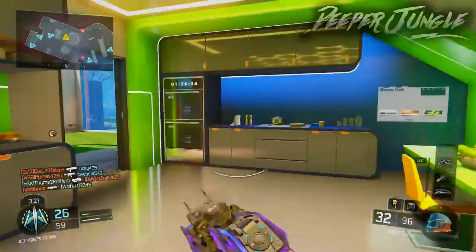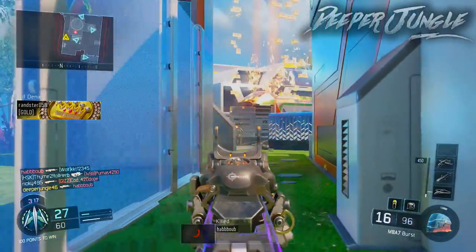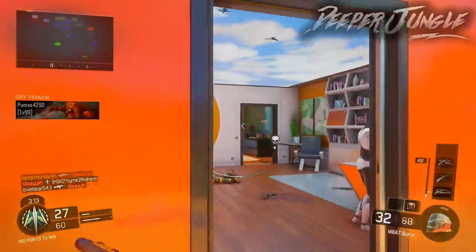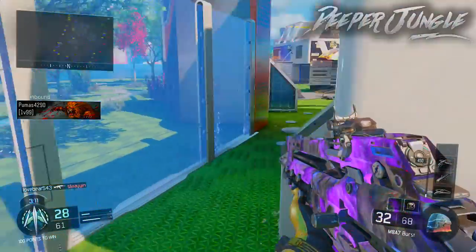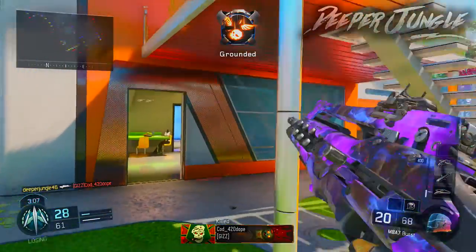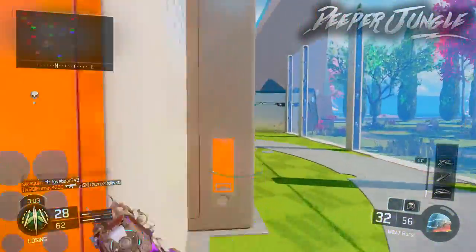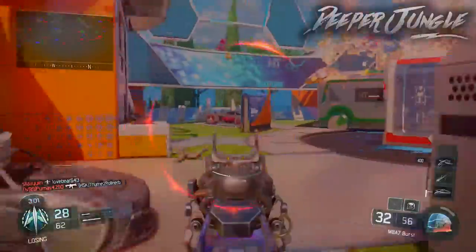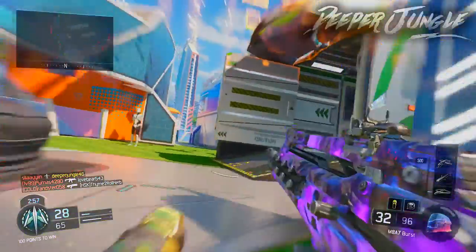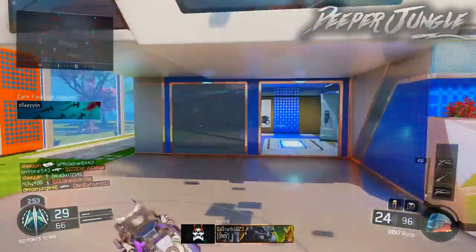Now let's move on to the MAA7. The damage profile is 30 damage up close, dropping off to 22 damage at a distance. Weapon class is an assault rifle. Magazine size is 32 rounds and 44 with extended mag, and it is unlocked at level 55 in multiplayer, making it one of the last guns you unlock in Black Ops 3 multiplayer. Starting ammunition is 32 plus 96, maximum ammunition is 32 plus 256. Rate of fire is 1000 RPM; however, 591 RPM if you take into consideration that it's a burst fire weapon.